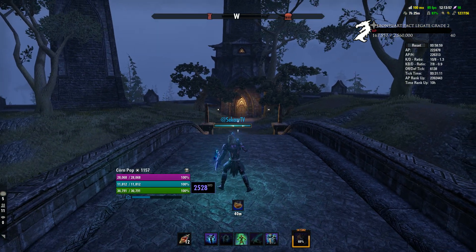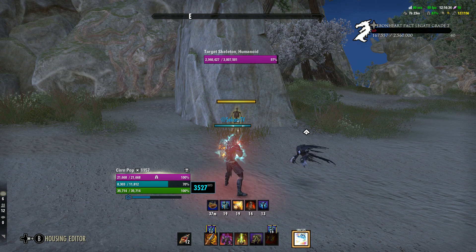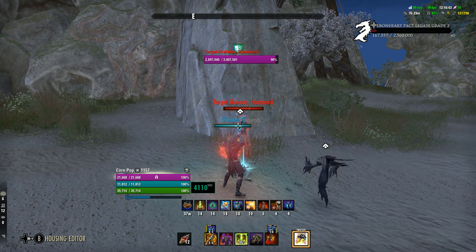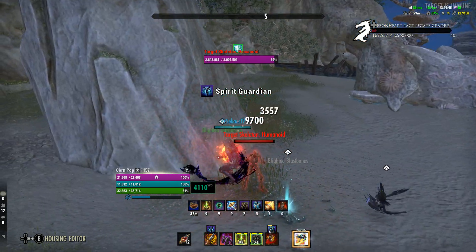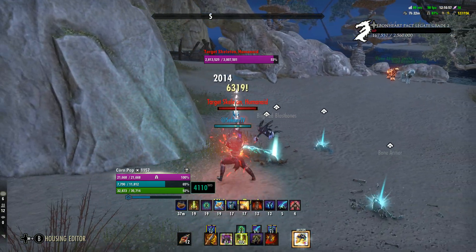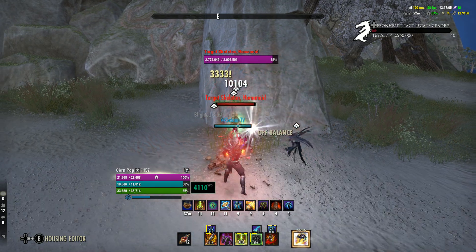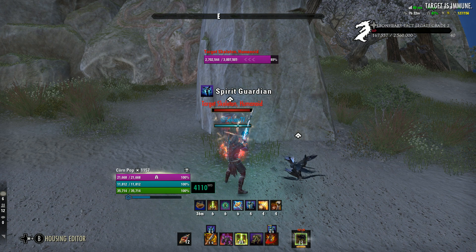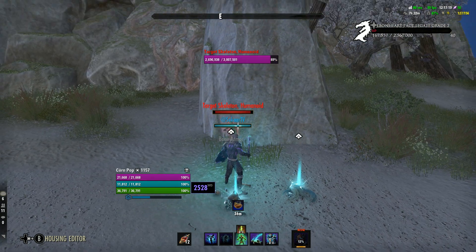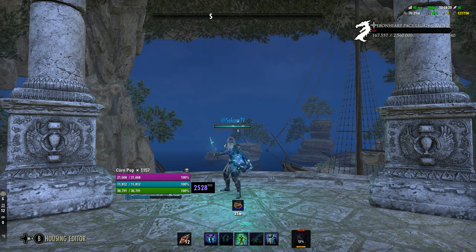Here's the full rotation: start by buffing up with Summoner's Armor, then hit your armor buff. When attacking, hit Blast Bones first — it takes a second — then Rally, then Dizzying Swing. Get a heavy attack in and always keep Blast Bones out. Keep dizzying swinging and Blast Boning. Get your Mortal Coil out on the first thing that drops and keep your buffs up at all times. Your main damage burst is Blast Bones, Uppercut, Dawnbreaker, Reverse Slice — a lot of squishies you can kill with just that combination.